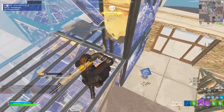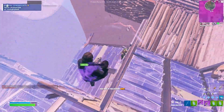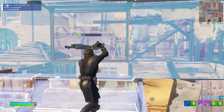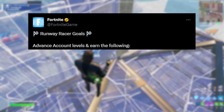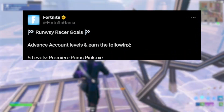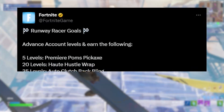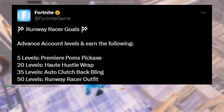Another awesome part of the Fortnite OG update that went live a few days ago was a brand new free skin bundle that just released for everyone to unlock in the game itself. Fortnite's official Twitter tweeted: 'Runaway Racer goals — advance account levels and earn the following.' Basically all you need to do to unlock the Runaway Racer skin, the Auto Clutch back bling, the Hot Hustle wrap, and the Premier Palms pickaxe is unlock 50 account levels from the time you first log into Fortnite.